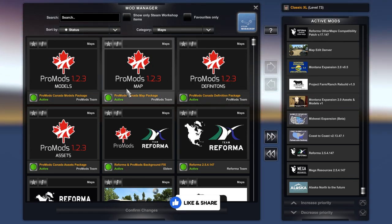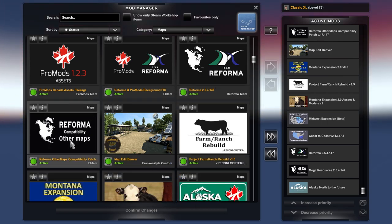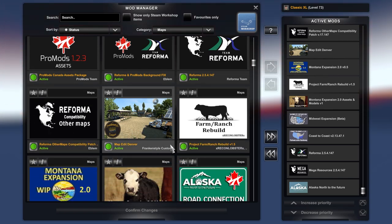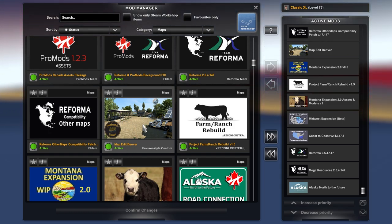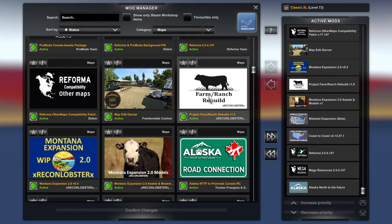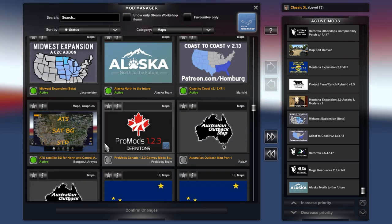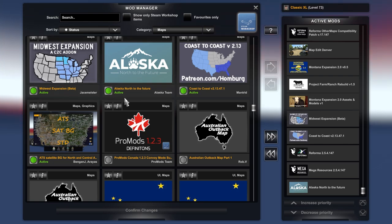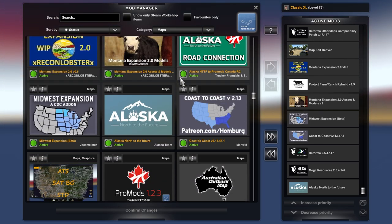So we've got ProMods Canada, we've got the Reformer which gives you Mexico. I've also got a Franken-style garage depot. That's right, I've also got the Montana expansion, the Coast to Coast and Midwest expansion. So we'll go through that.